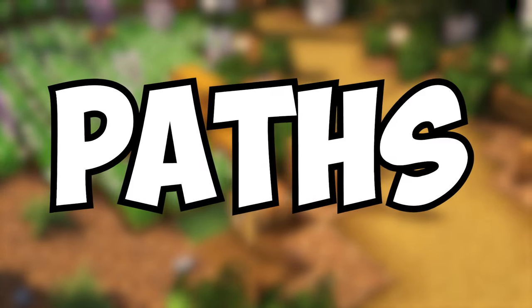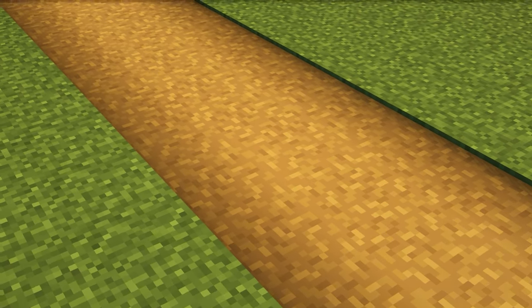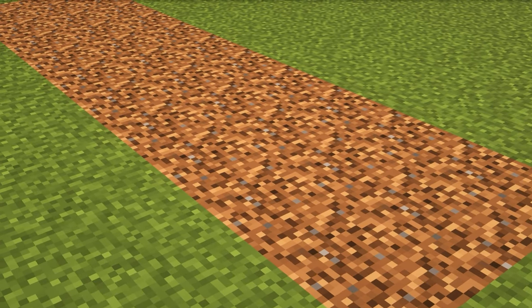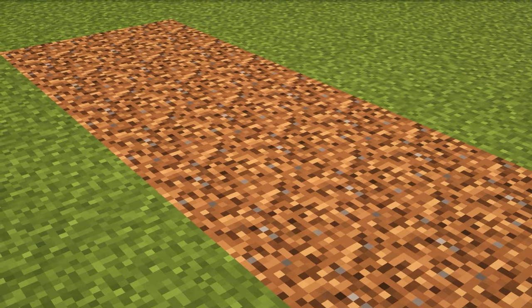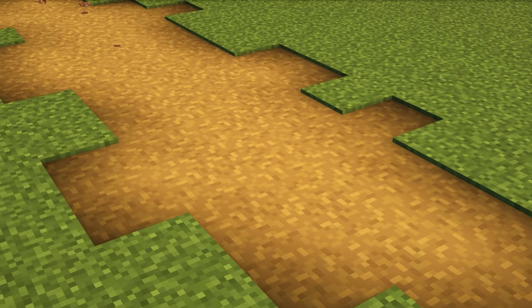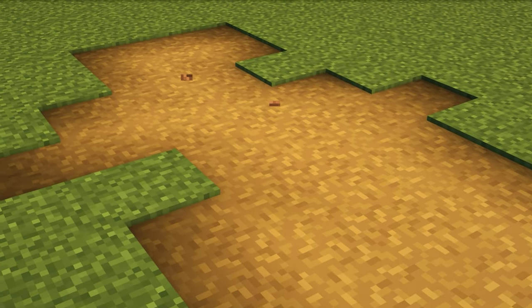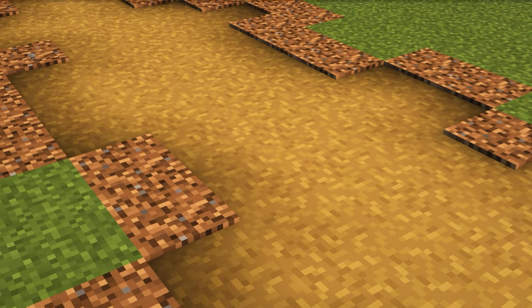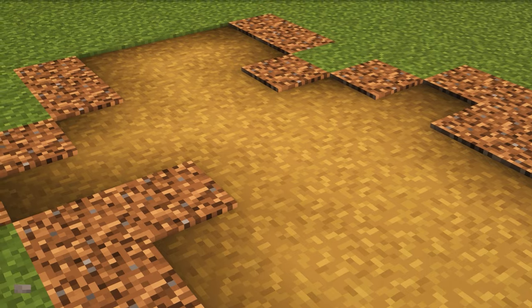Next up we're going to take a look at paths. Starting with a really simple one - just a boring straight path block that you'd make with your shovel, or you might do a similar thing with coarse dirt. These may look great in the right setting but there are some things we can do to spice it up. Starting with giving your path a more natural shape - trying to avoid too many straight lines will give your path a more organic feel. Another thing you can do is add coarse dirt to the edges; this can give your path a bit more definition and make it feel more ingrained in your world.